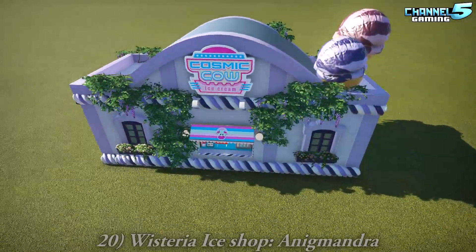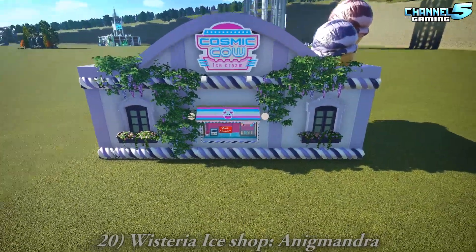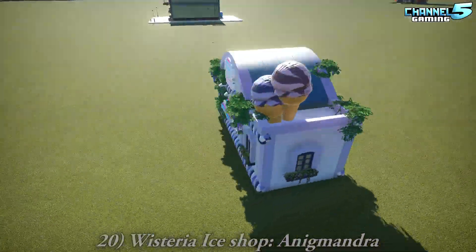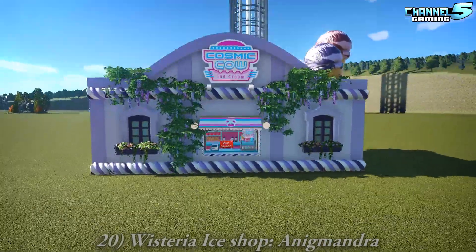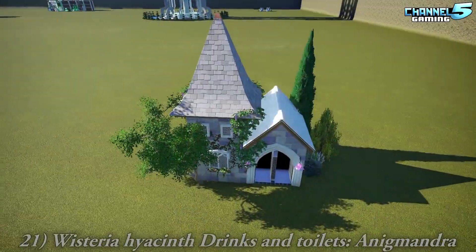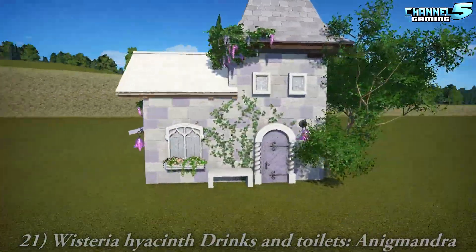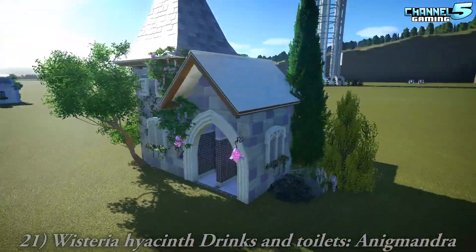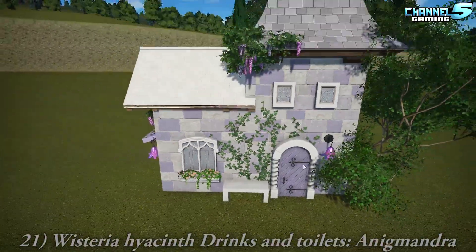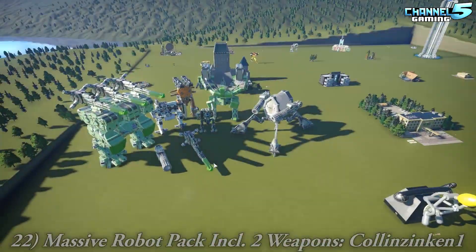Here we have the Westeria Ice Shop from the Westeria series by Enigmandra. I'm curious to see all of her purple buildings in one row, or in a mini park area. The ice cream cones — I haven't seen many people work those in right. Looks good. And here's another Westeria — Drinks and Toilets. I like the rock work on this one, the way the stones are colored. It looks nice — I like the white rose. Very pretty.